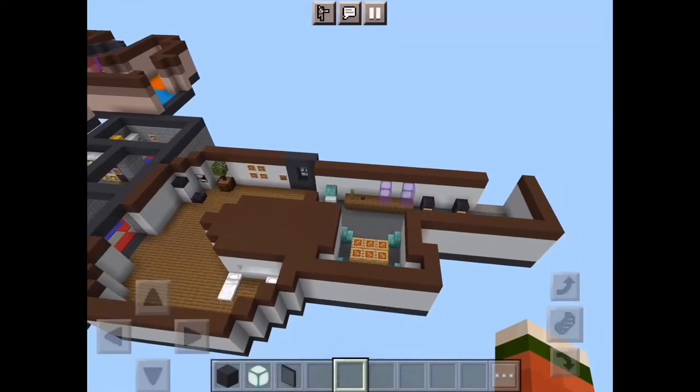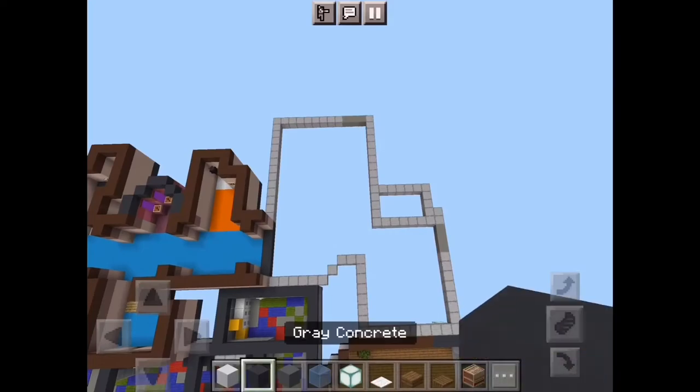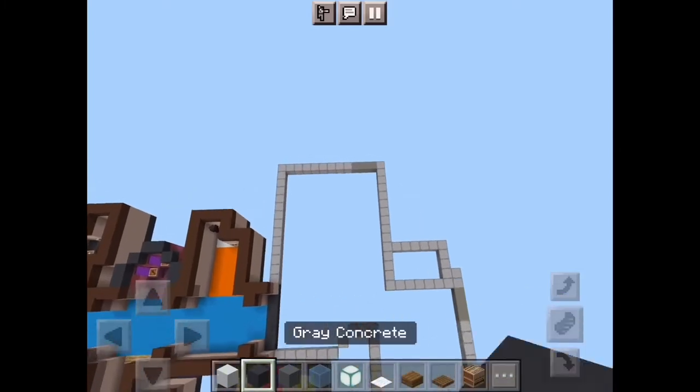Medical is completely done — let's move on to the next room. Here's the dimensions for the shower room. The blocks you're gonna need are white concrete, gray concrete, cyan terracotta, light blue stained glass, sea lantern, white carpet, spruce wood slabs, spruce trapdoor, and loom.